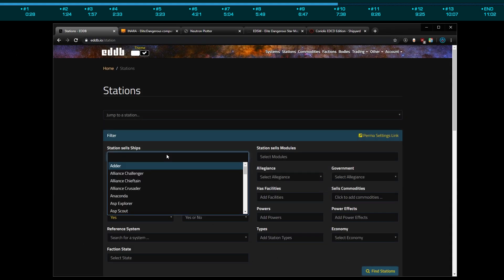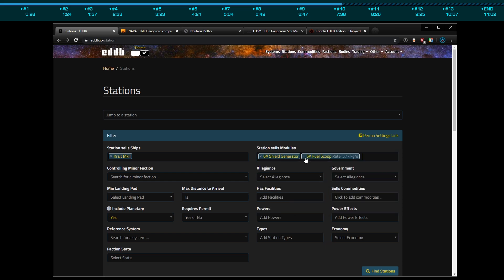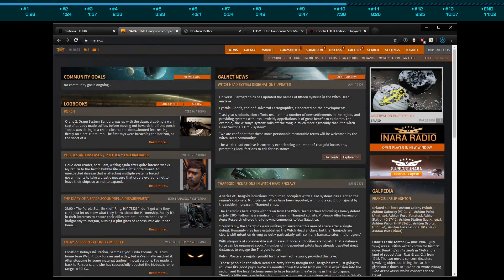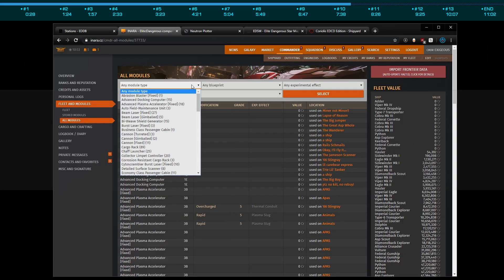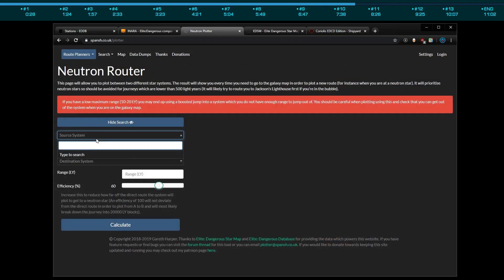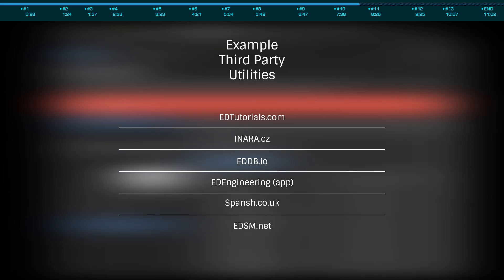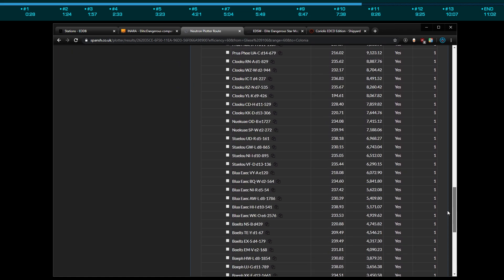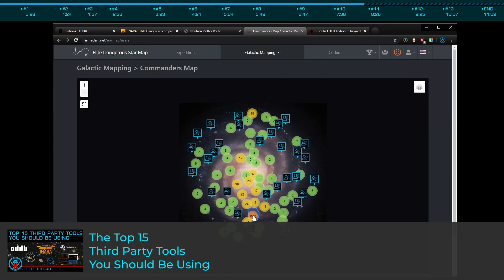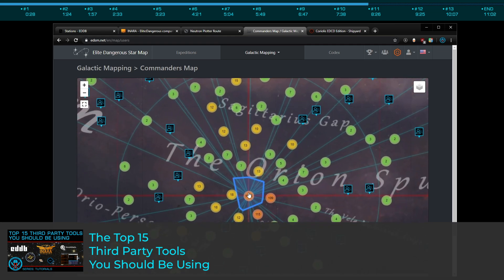Sorting bookmarks isn't the only basic feature Frontier has failed to provide us in Elite. Everything from finding the previously mentioned material traders and interstellar factors, to the best places to mine, purchase ships and modules, and even what we need to engineer modules, are all covered by number 10 on our list: third-party utilities. Elite has a rich and talented community of dedicated developers and creators of third-party utilities to choose from — far too many to list here. The key tools are edtutorials.com, nara.cz, eddb.io, EDEngineer, and EDSM, though the list is far too long for this video. Check out my previous guide to 15 of the best tools, and visit edtutorials.com for a comprehensive list of all the best our wonderful community has to offer.